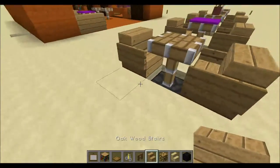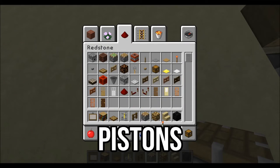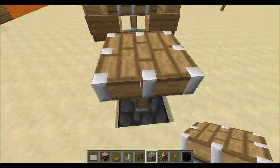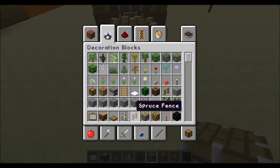So first thing I want to show is pistons. A lot of people don't really use pistons for building at all because why would they? It's a redstone block, but I think pistons actually make such a good table or stool. So you can do a normal piston like that, have whatever you want surrounding it, you can actually have half slabs.